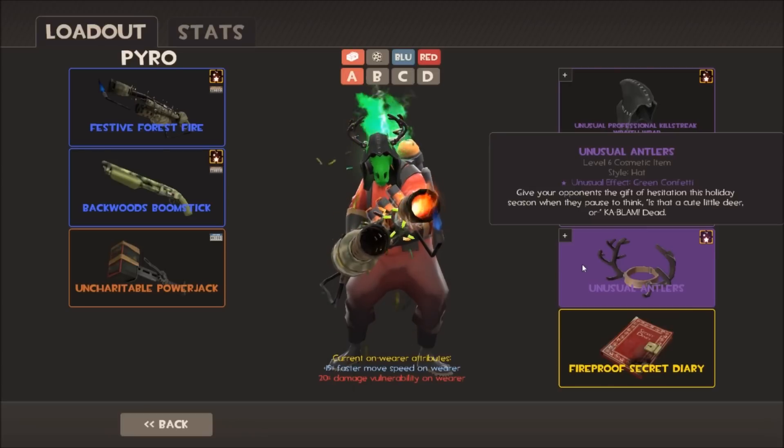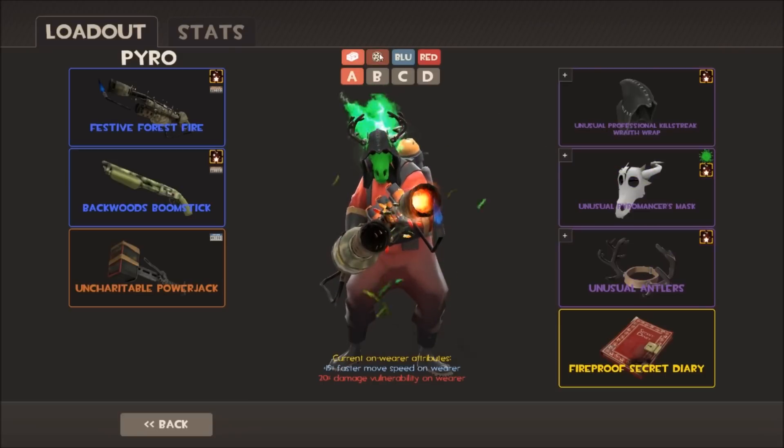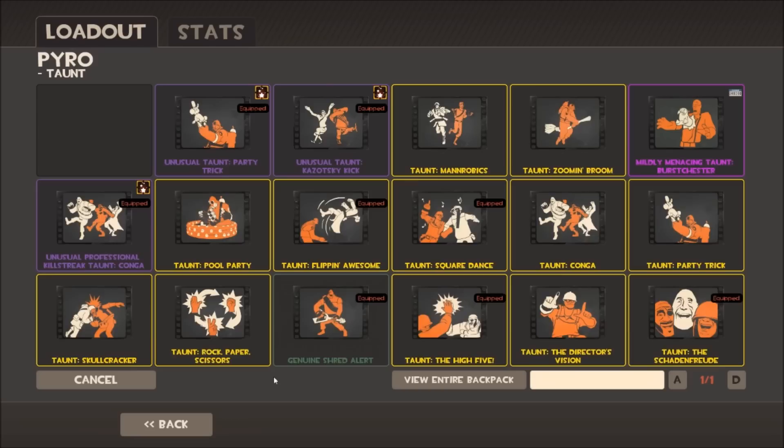I've got my Antlers here - green confetti effect. The Antlers had an update which made them all-class with no equip region, so you can wear them with any hat on any class. This means you can actually have three pairs of Antlers if you want - they don't clip with anything. It's a quite popular and valuable cosmetic. My only unusual Pyro-specific taunt is the Party Trick with Fountain of Delight, which I think is really cute.